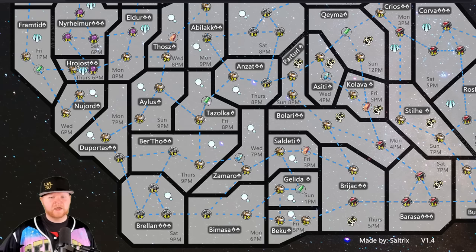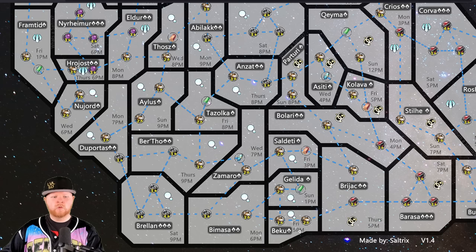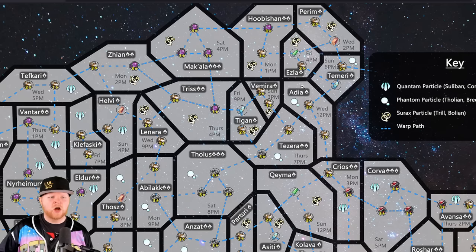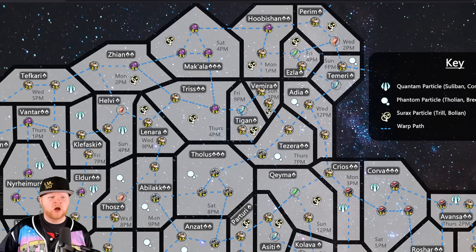Going back to the map: we're down here, and you can see the particles we have — the phantom particle right there, plus four-star crystal. One thing a lot of alliances will try to do is find ways to get all three primary particles as well as the Metreon particle. One example I always loved talking about is called the crab. You start in Tegan, go to Tezera, pick up Adia, Polus is your three-star, and then Prios.